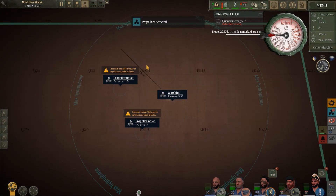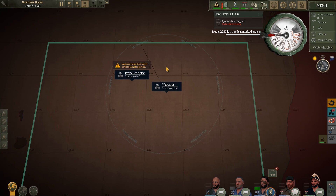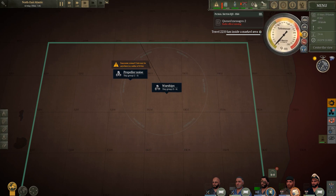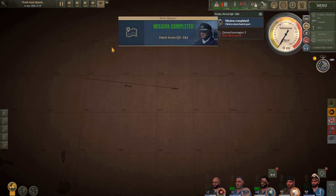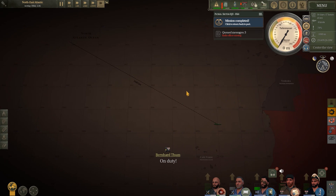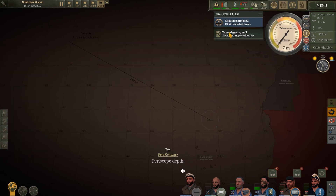We've pretty much finished our patrol in the sector. There's been absolutely nothing but warships in this area — haven't found a single convoy. Once this ticks over and says mission complete, we'll start heading out of here. Mission complete. We'll start heading back up towards the mid-Atlantic, slightly north, and hopefully we'll pick up a couple of convoys or just one good convoy on the way home to get ourselves a few more tons.